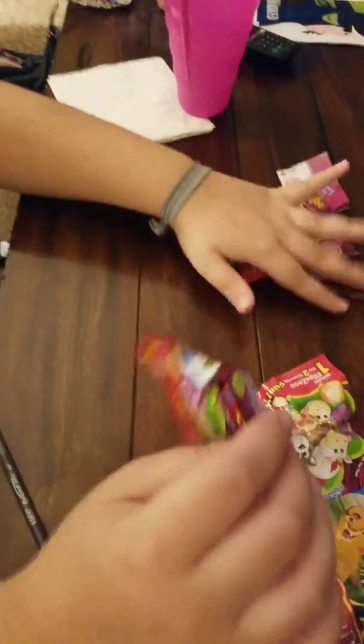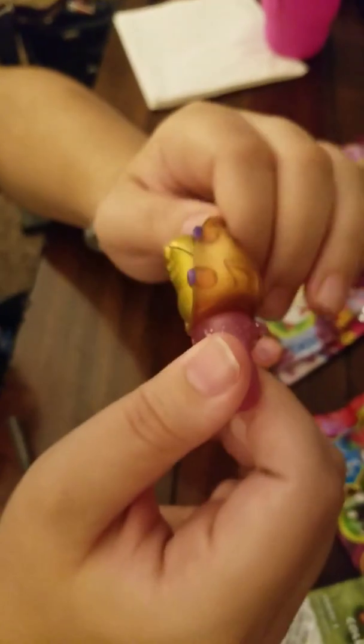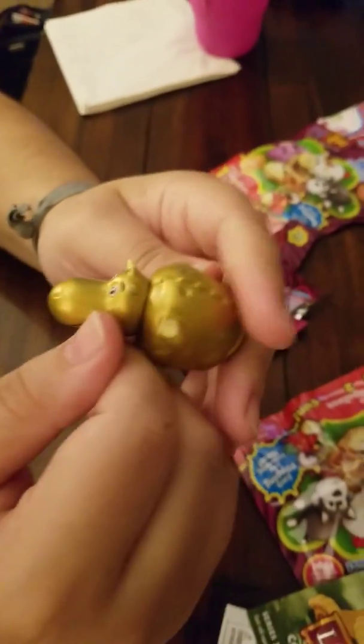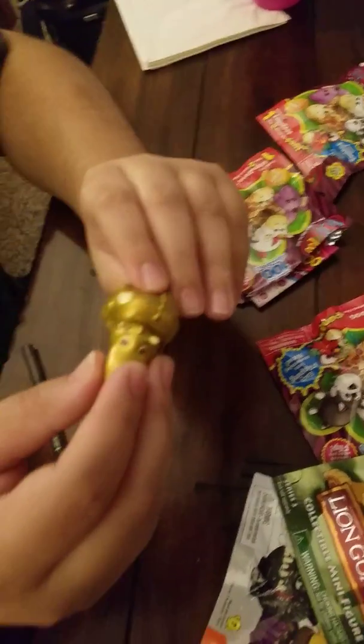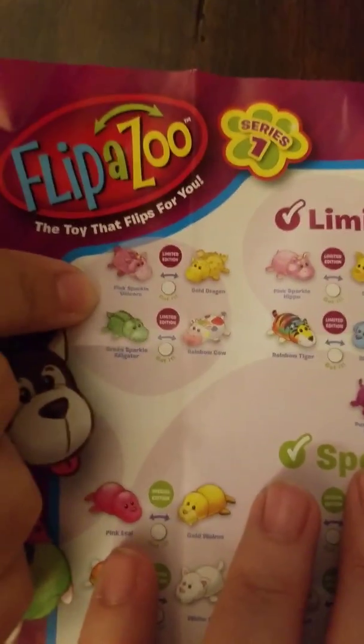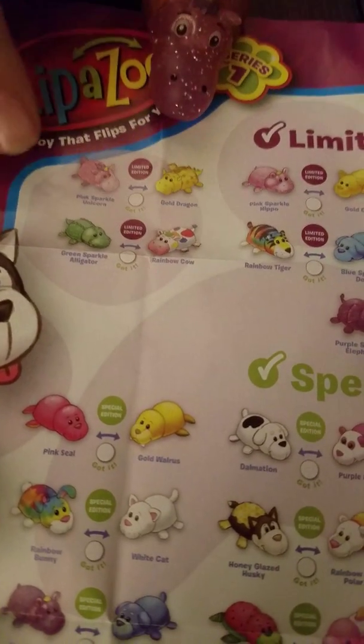And then we have another Flipazoo. Let's hope for a rare. This one is — ooh, it's glittery! Can you see the glittery? It's a metallic-y brown color on the back, and then it turns into this gold — I don't know, is that a dragon, maybe? Because there's, like, scaly things on the back. It turns into a gold something. We're gonna say it's the gold dragon pink sparkle unicorn. Yeah, there's the little horn on its head. This is limited edition!